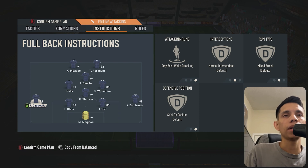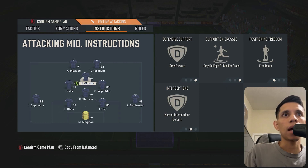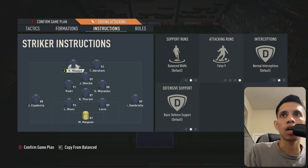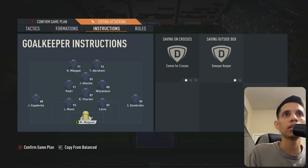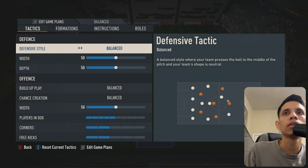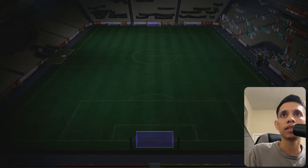The fullback is going to stay back. The CAM is going to be stay forward, stay on the edge, free roam. The strikers stay central, false nine, stay forward on the attacking one. Then Mbappe on the false nine - not stay forward, he gets to drop a little bit deeper when he defends. He goes across as a super creeper. So yeah, that's going to be the tactics.